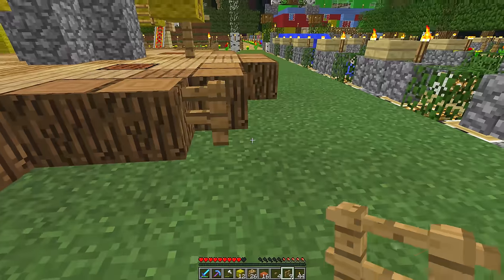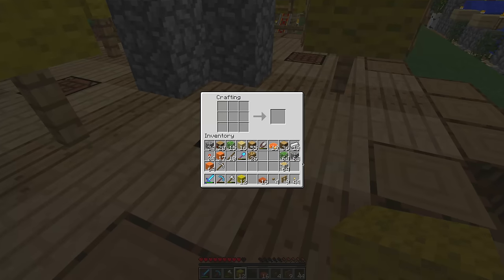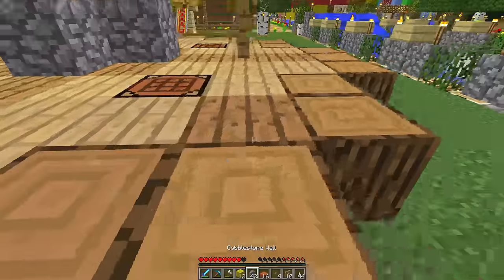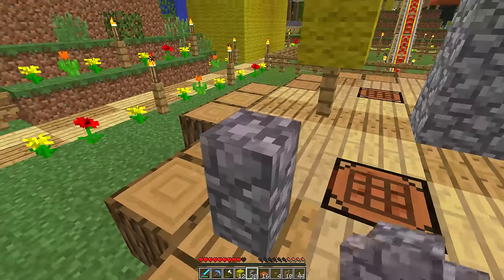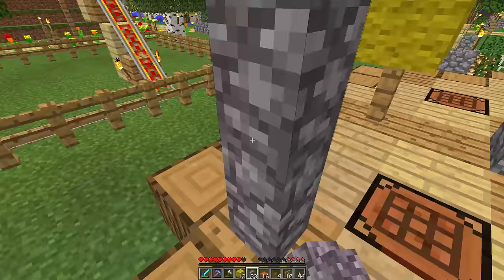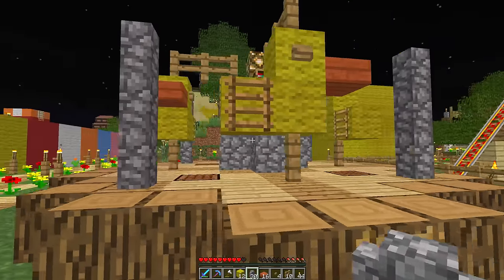Next I'm gonna maybe build up the corners a bit because I want it to have beams. I'll use cobblestone walls as the beams going up to keep it all together - that would look so cool! Let me make a whole bunch of these. On each corner I'll build them up, so there are four on each corner. It's taking shape, it is taking form!